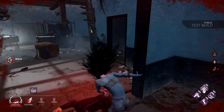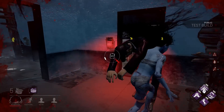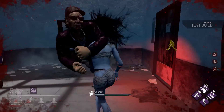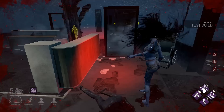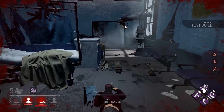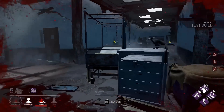I'm not gonna use my Decisive Strike yet. And if she does manage to get to a hook, I'll use Deliverance — that's the plan. She's gotta drop me — there's no hooks near here, what am I supposed to do? Plan is going accordingly. Yes!